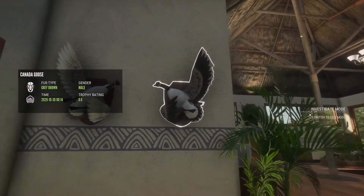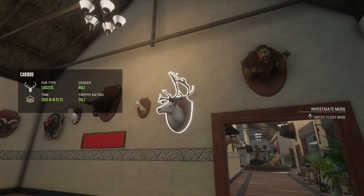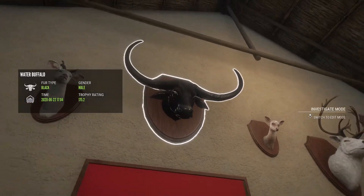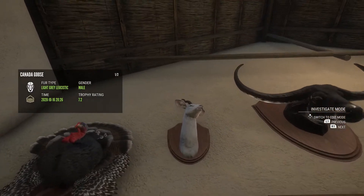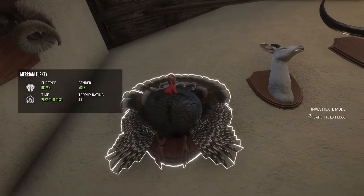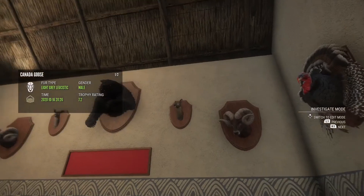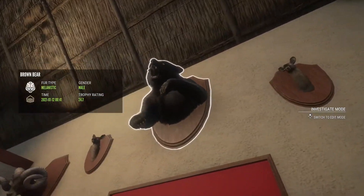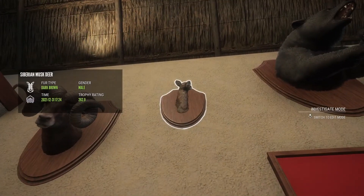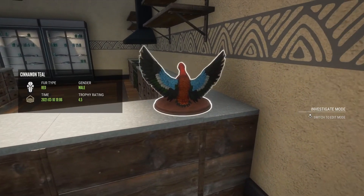Coming to this room, we have a diamond Canada goose with a brown hybrid, a dark brown lion, a leucistic caribou, an albino sika deer. Another diamond water buffalo, a legacy albino kudu - I wish I could have gotten a melanistic when they had the legacy animals, but it's whatever. A diamond Merriam's turkey 4.7, a diamond bighorn sheep, a diamond mule deer, an albino melanistic brown bear.